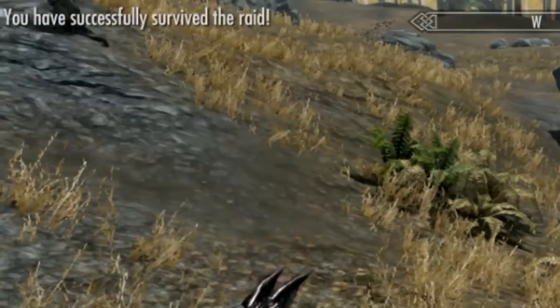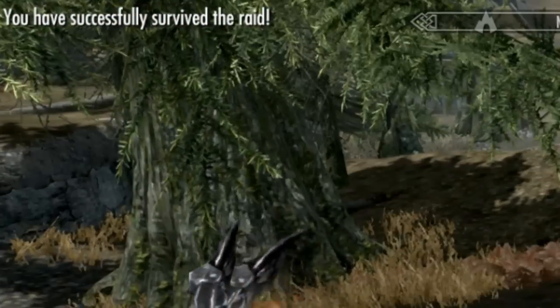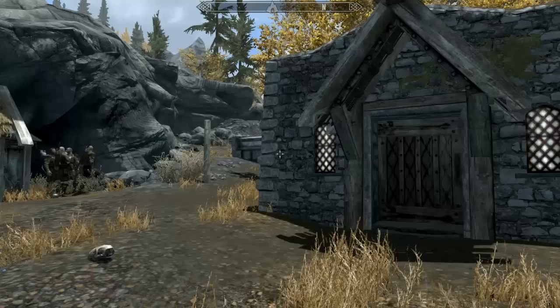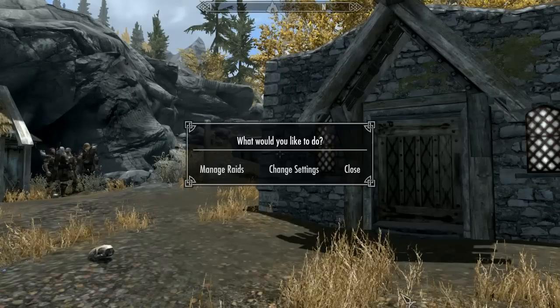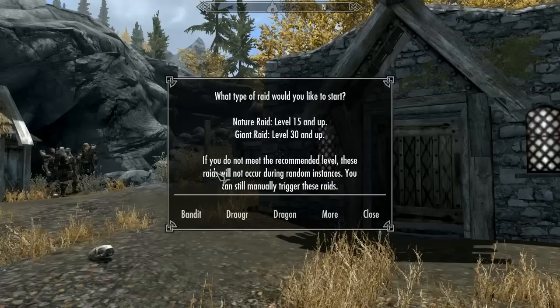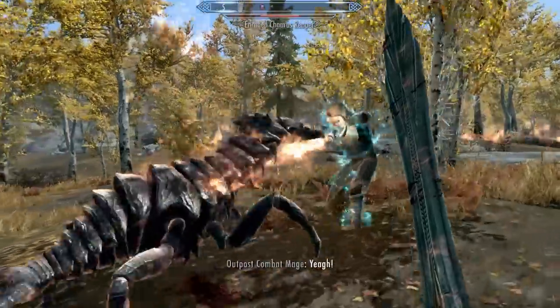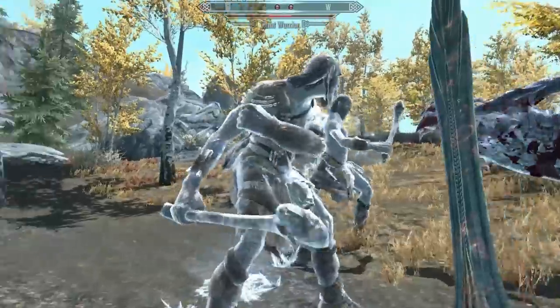Once your raid is completed you'll be given a little notice on the top left of your screen saying good job. Whenever you want to start a raid all you got to do is hit the apostrophe button and go to manage raids. Remember there's a whole bunch of raids you could try out — we've got bandit, dragger, dragons, nature, cultists, and giants as well. It's quite a battle for your tundra.